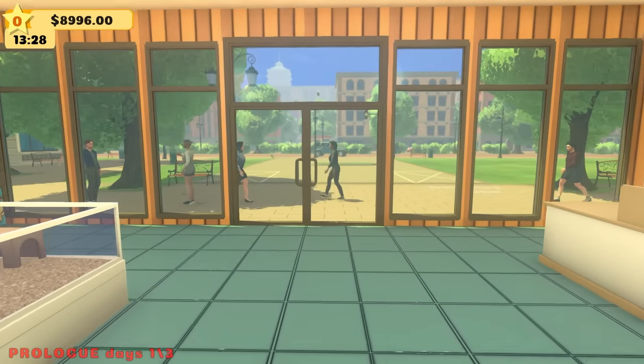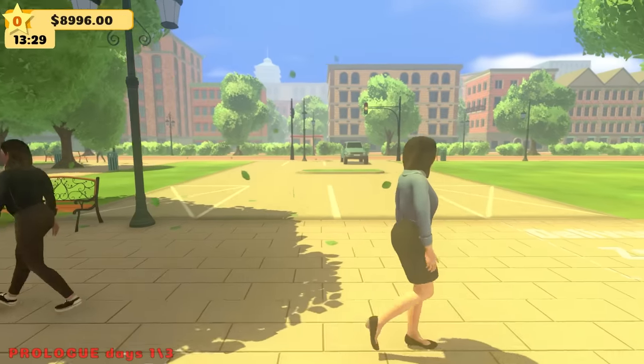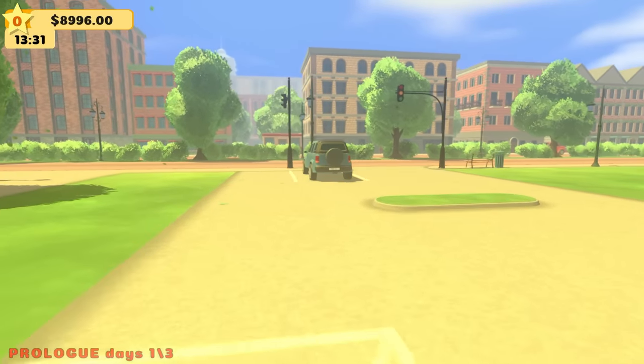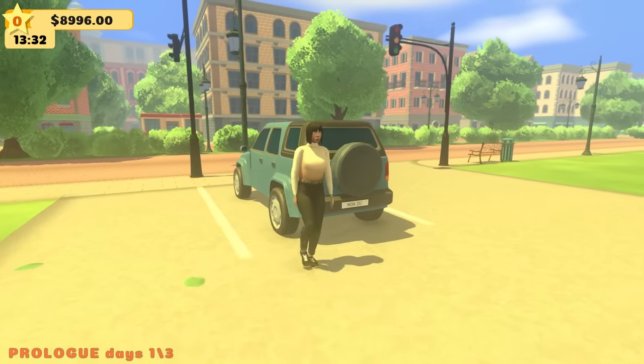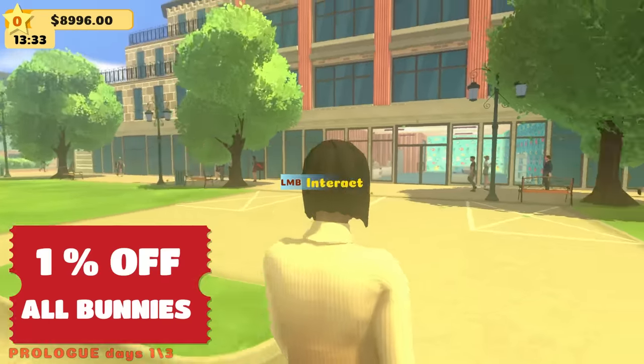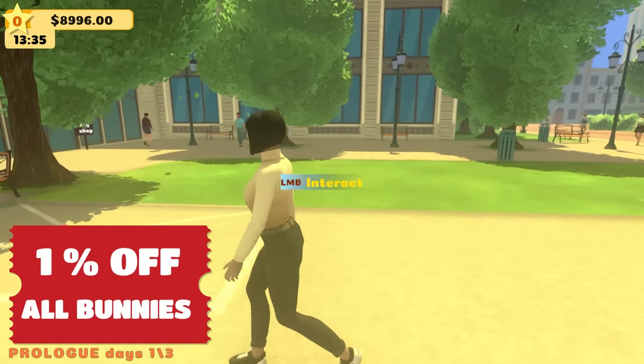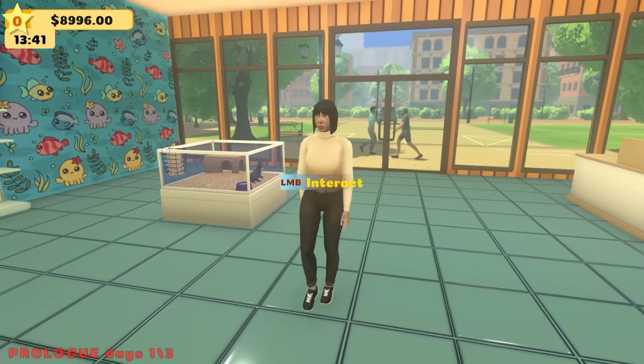Please come on in to Spy's Pet Shop. We got a car pulling up, about to park — is this our first customer? Come on over, ma'am. We got bunnies. We got bunny food. I'll give you 1% off for all the bunnies. Please buy a bunny — they need a home.